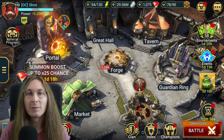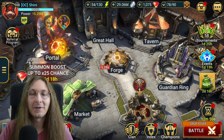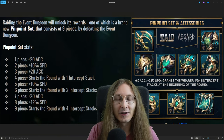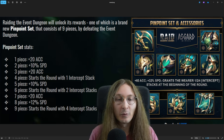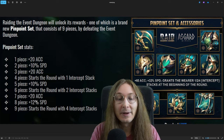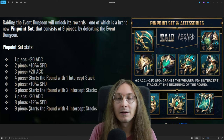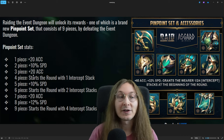We got some interesting news in Raid — there's another new item set. The new Pinpoint set is basically intended for supports. At nine pieces, you get roughly three speed set equivalents, maybe about 4% less speed, but you're getting 10, 10, and 12 speed from the eight or nine piece set. You're also getting accuracy and intercept stacks, which is very interesting.